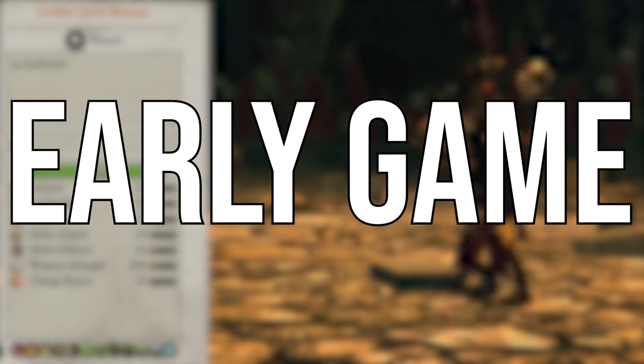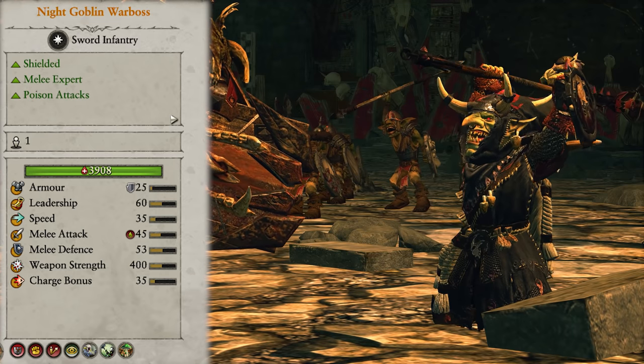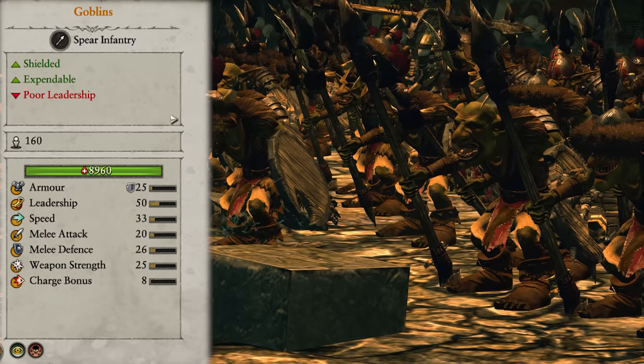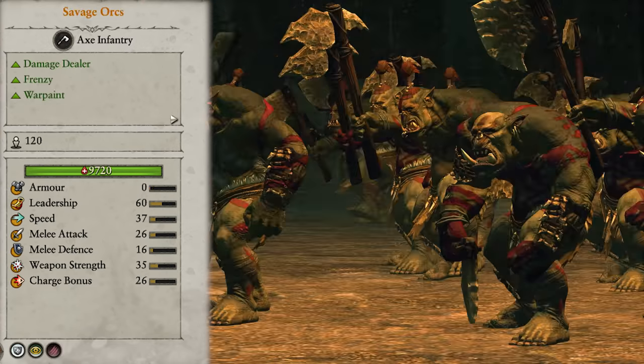Let's first go through our early game composition. This will be using tier 0 units such as the Goblin Great Shaman, the Night Goblin Warboss, the Orc Warboss, Goblins, and Goblin Archers. And tier 1 units: Orc Boys and Savage Orcs. But you do need to own Ekrund or be playing as Wuzak to unlock these.